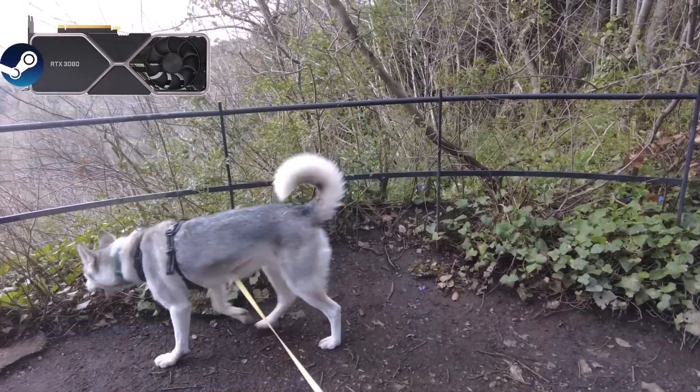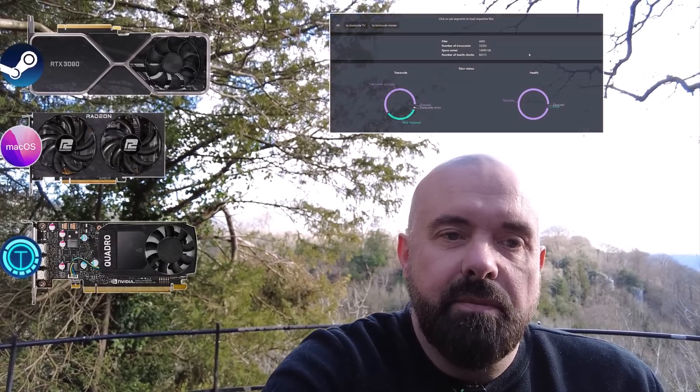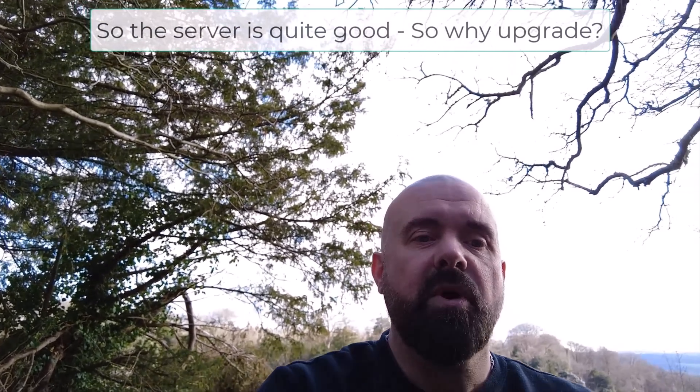The RTX 3080 is used for gaming VMs — Windows or Linux gaming. The RX 6600 XT by AMD is used for Mac VMs. Those two GPUs are passed through. The final GPU is the Nvidia Quadro P2000 — a bit older but really awesome for transcoding. I used it to transcode my entire movie and TV library into x265. The server also has 128 gigs of DDR4 RAM.